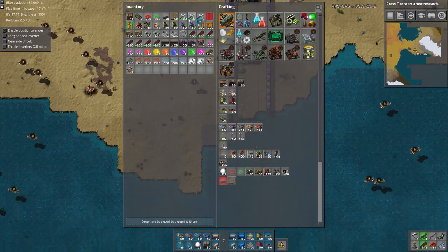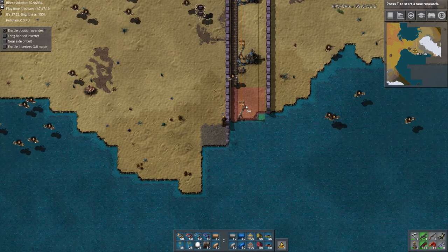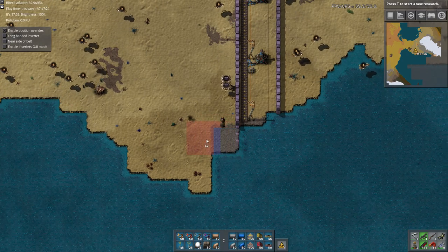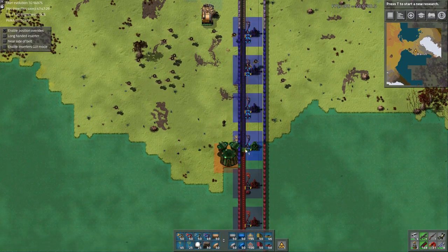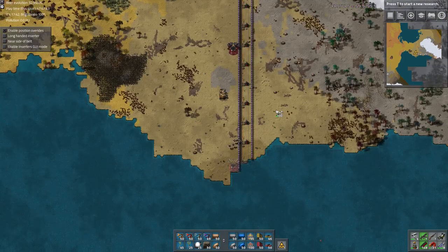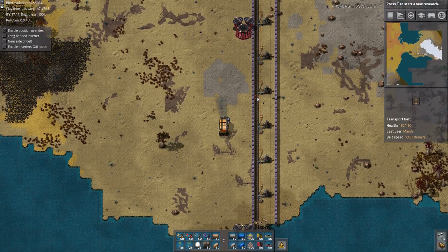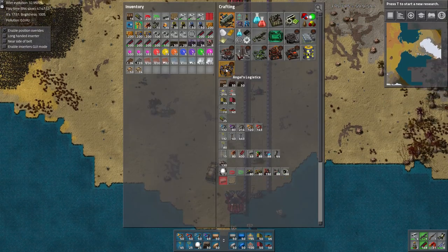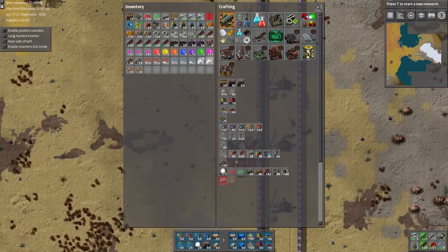We do want to extend it down a little bit to leave room for another turret. Looks like we need to move down a little bit more to get all the fish. Where to put the gate? Right here seems fine.